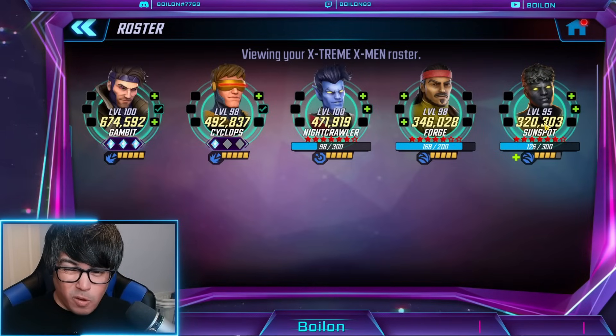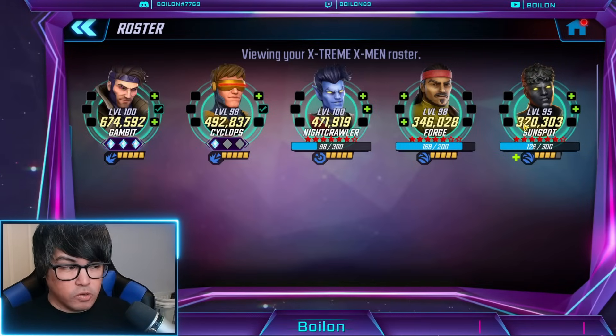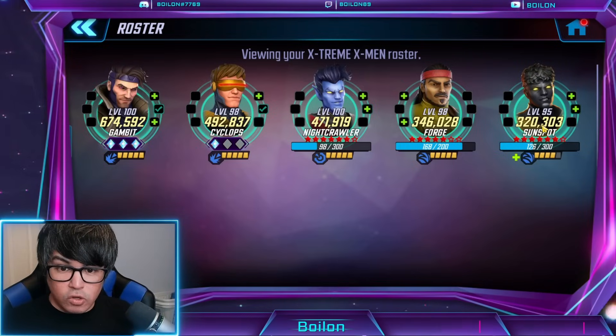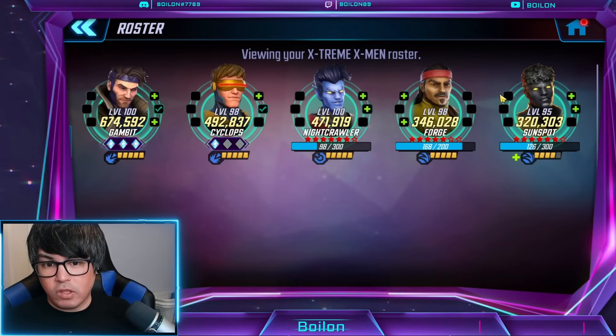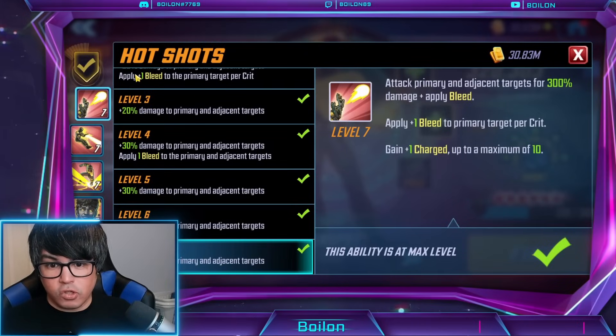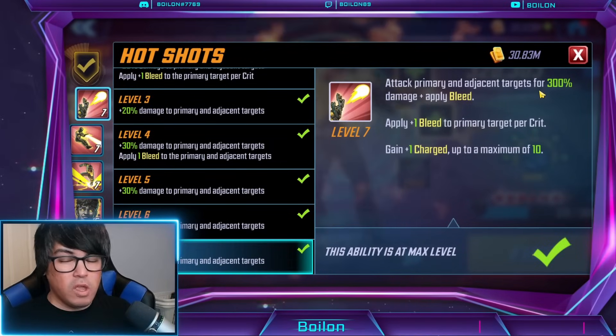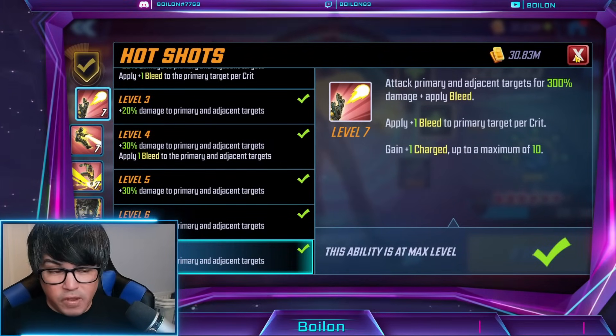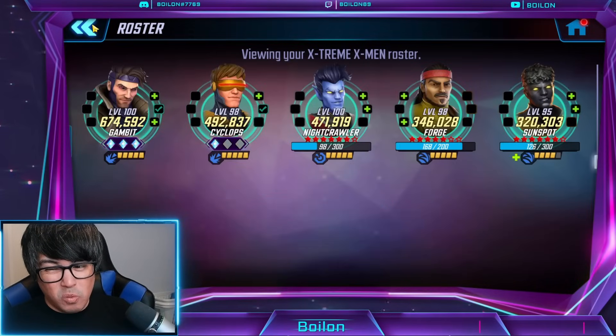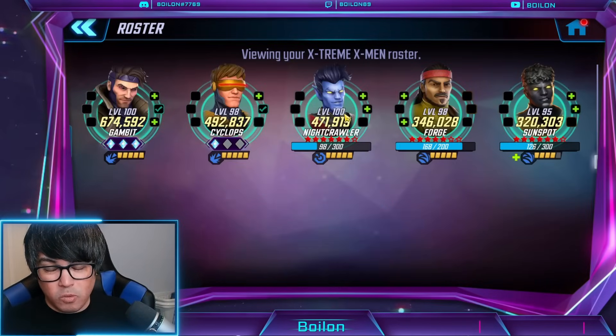For Sunspot, I use Skirmisher from time to time. Up until I got to 5-star G18-95, I was using Skirmisher. Now at 6-star, 6-yellow, 6-red, G18-95, it's okay to run Striker. But if you're at around four stars or under, you might have a hard time landing your debuffs without a Skirmisher ISO. By having the Striker ISO, he builds up his charges a lot faster with his basic, whether you're simming or playing normally. But I also want to make sure I'm landing my debuffs because some of them are really important.